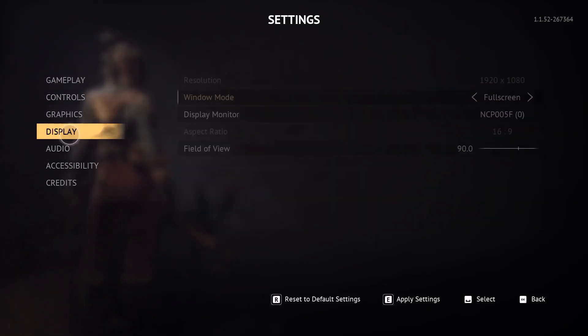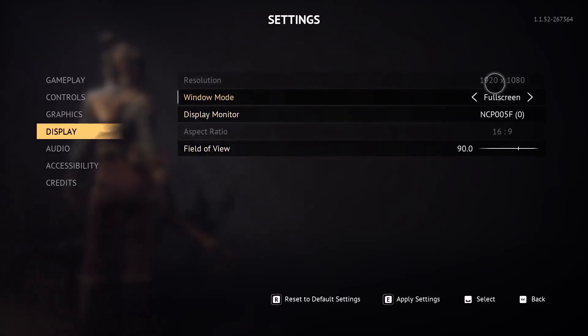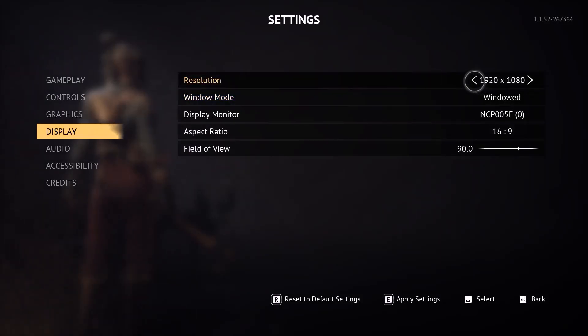Now go to Display. If the resolution is set to 4K, you can try 1920x1080p or even lower. If you are using full screen, you can switch to borderless or window mode. Set it to a lower resolution and apply these settings, then check the performance.